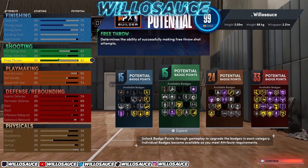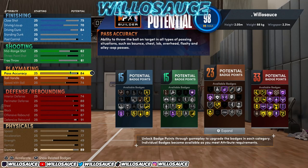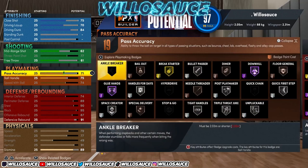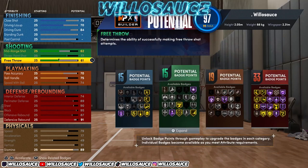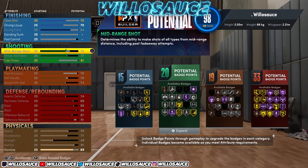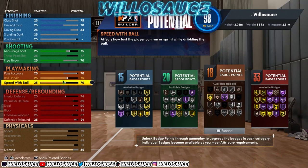You need a little bit of free throw for a pro-am power forward build. For playmaking, you don't really need an 85 pass accuracy on power forward — you can lower it to 70 to get silver Bullet Passer, or up it to 71 to get gold Break Starter since you'll be throwing the break occasionally. If you really want gold Bullet Passer, go with 85. You can lower this and put points into mid-range to get it up to a 75, which is way better. For ball handling, 75 is enough — you don't need 80 like last year. Speed with ball at 74 is fine.